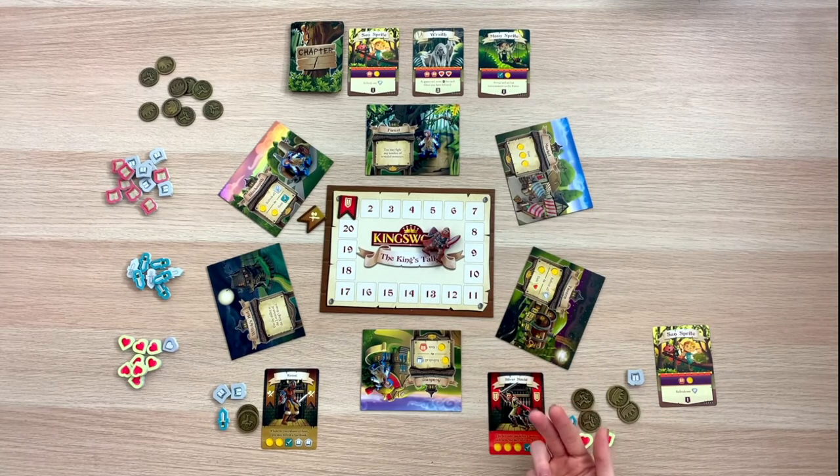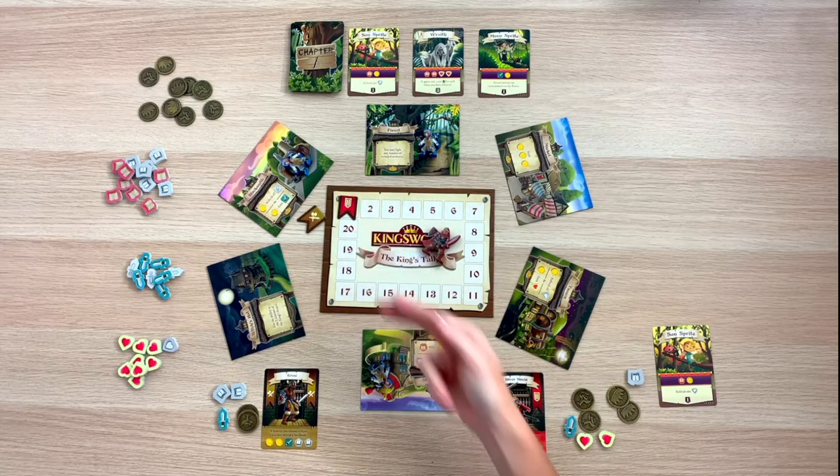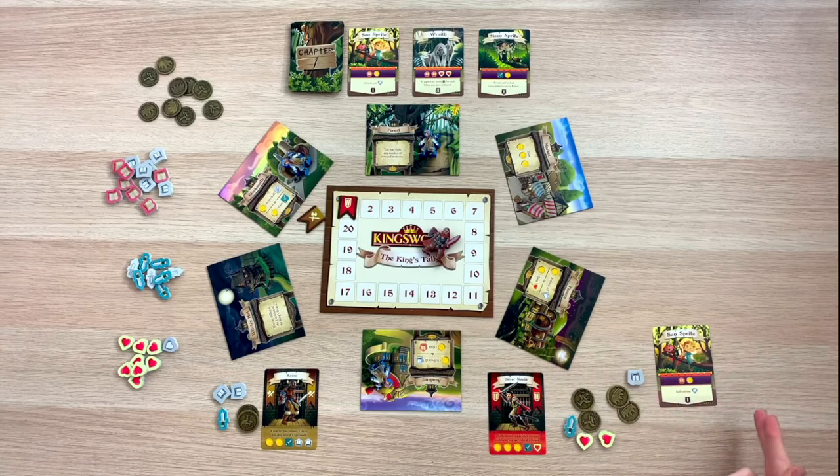Gameplay continues like this until one of the players reaches 20 fame points. Once players have had equal turns, go ahead and tally up any bonus points awarded for collecting certain combinations of monsters. As always, the player with the most fame points wins the game.